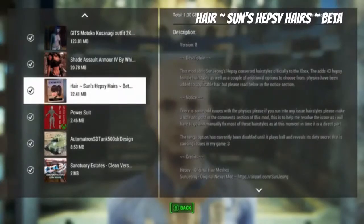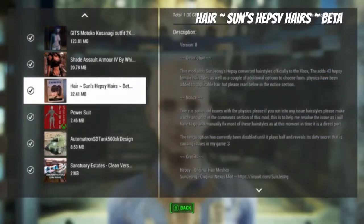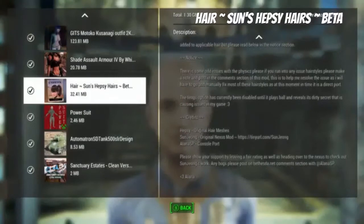We're gonna look at the Sun's Hep C hairs — actually, wasn't this a mod for Skyrim? I feel like it was, or like it's the same idea. You guys can comment and let me know. Anyway, it adds a bunch of hair styles for Fallout 4, and it's confirmed for Xbox. It's 43 female hairstyles as well, with a couple of additional options. Physics have been added, which actually looks pretty good.